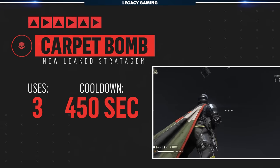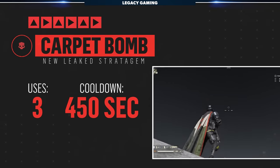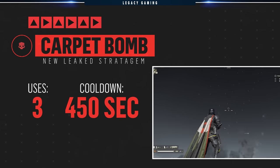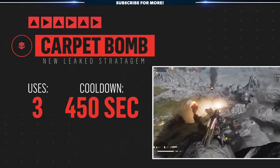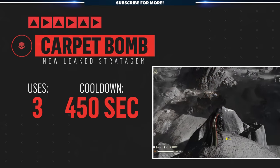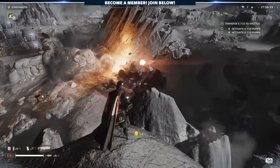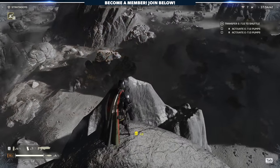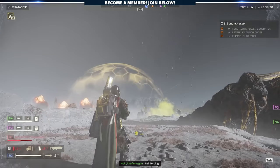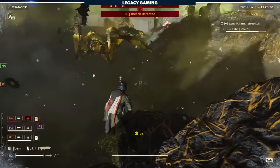Another new stratagem recently uncovered is the Carpet Bomb. When used, this calls down a massive spread of bombs across a 60 meter wide area, beginning from left to right. Carpet bombs will supposedly have three uses and will be on a 450 second cooldown. By the looks of the footage, I can't say I'm impressed — it takes a long time to call down and the animation itself doesn't quite look finished. That being said, the ability to quite literally rain death on our enemies is intriguing.